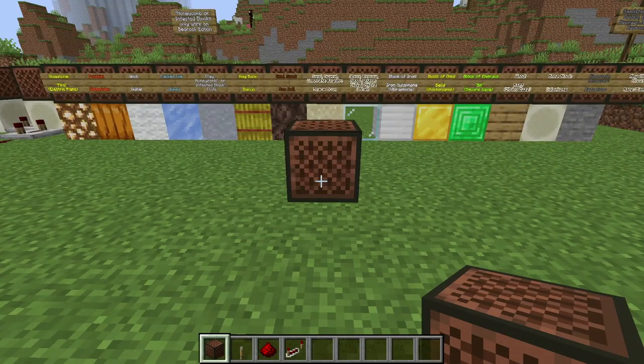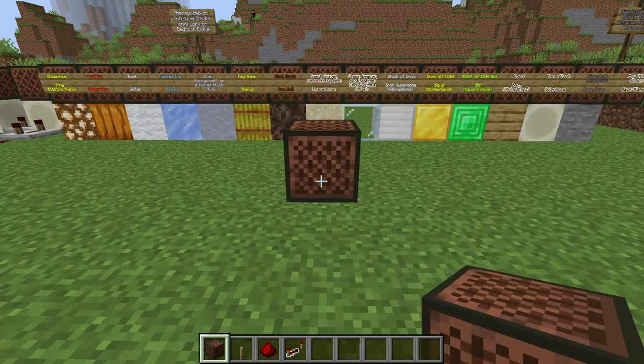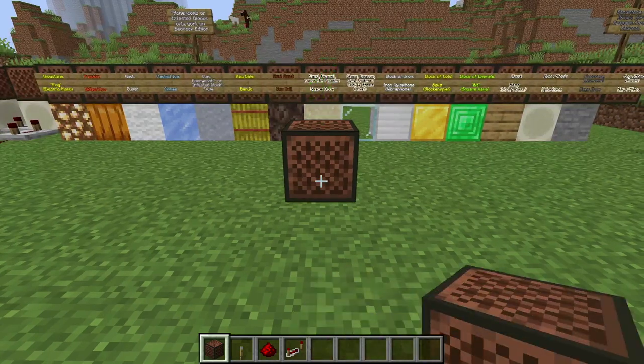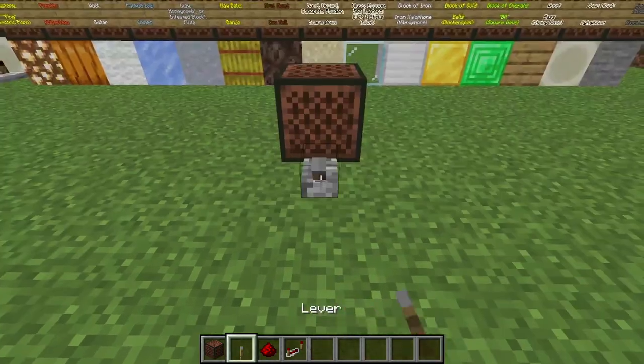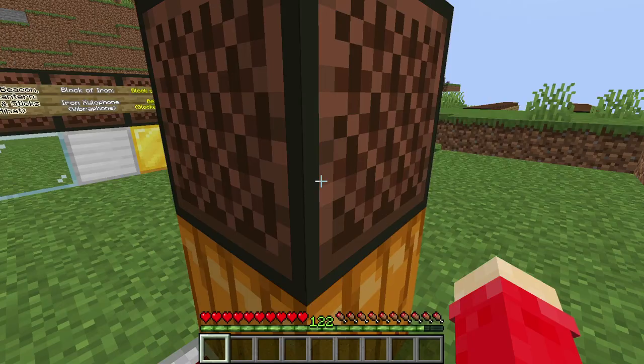To set the pitch of a note block, you just right-click it. The more times you click it, the higher it goes, until finally you get to the end and then you start over. This can also be powered with redstone, or just left-click it.